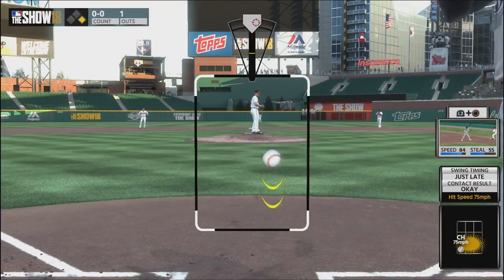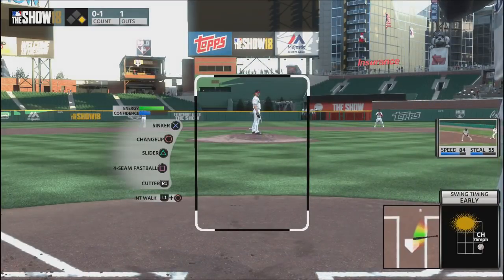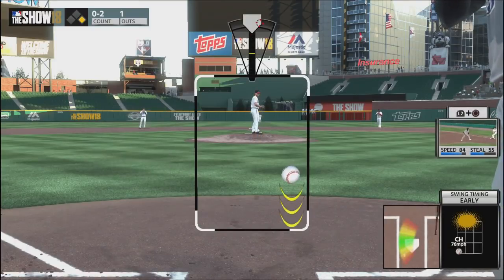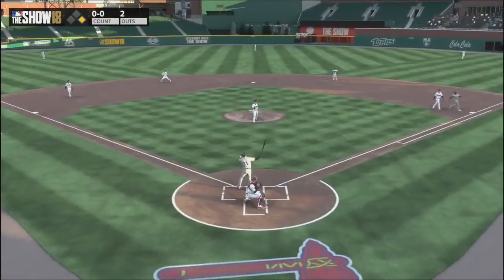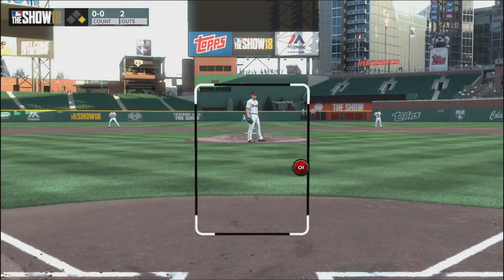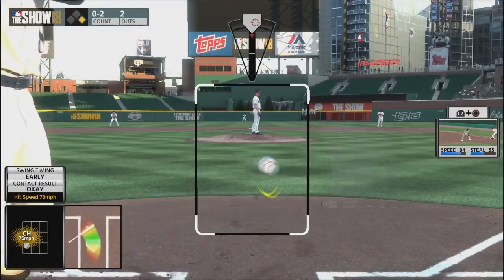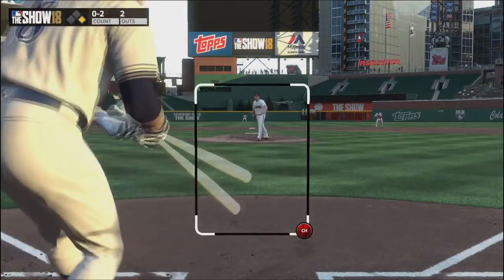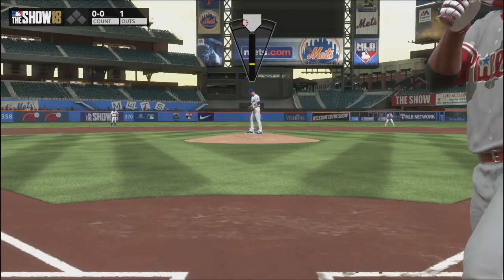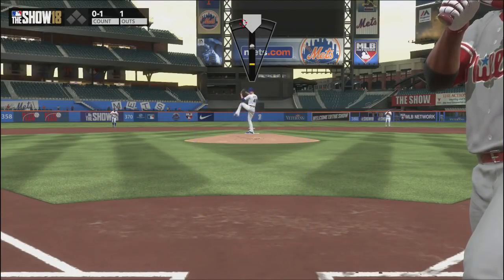The first pitch we're going to talk about is the four-seam fastball — the most basic pitch in MLB The Show. It may not be as effective as in years past, but there's one very important thing you can use it for: early in the game, you can test your opponent's bat speed. You can get a pretty good idea of whether he has a quick bat or a slow bat, regardless of how hard your pitcher throws.